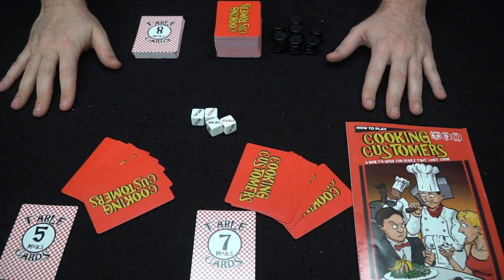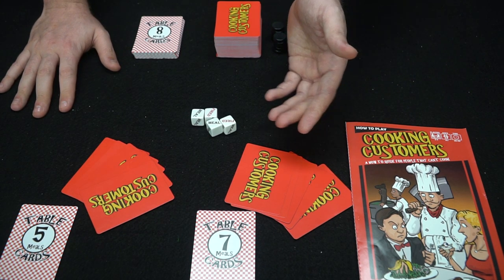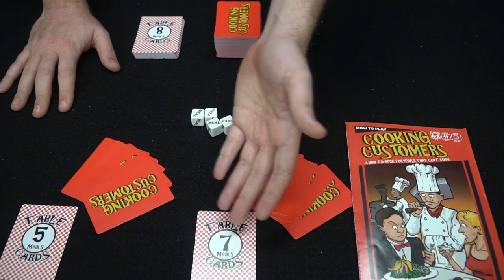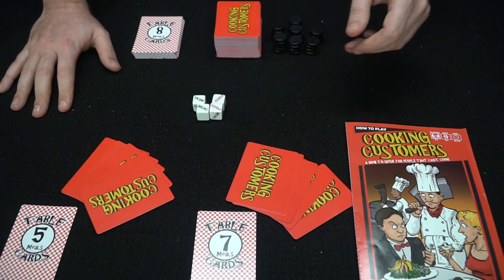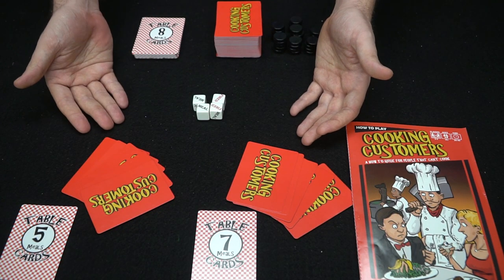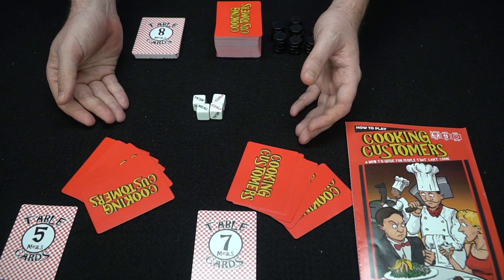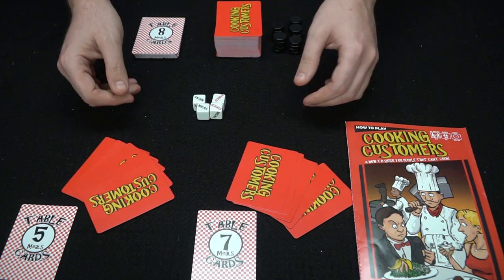Here we have Cooking Customers set up for two players. Everybody's got their five cards. They're starting with a table card — this player's got a seven, this player's got a five. The dice are here in the middle of the table, the meal tokens are set aside, along with the two decks that are going to be shuffled. After you've dealt out everybody five cards, the first player will begin — selected based on who last cooked a meal.